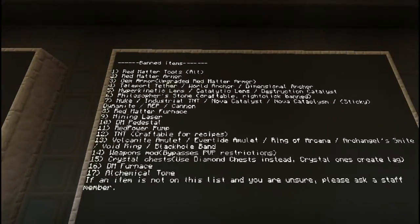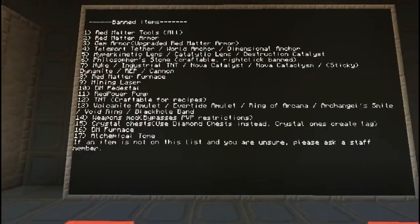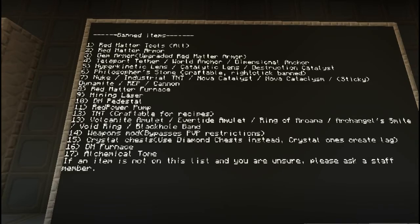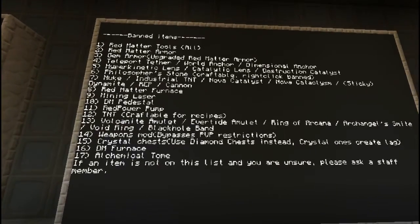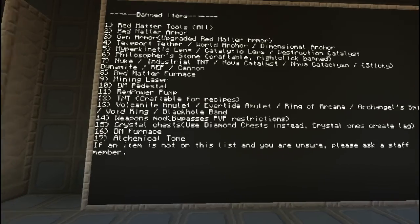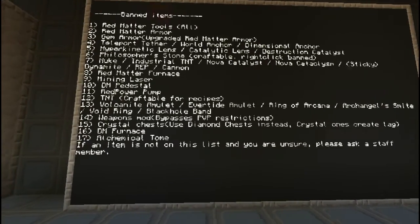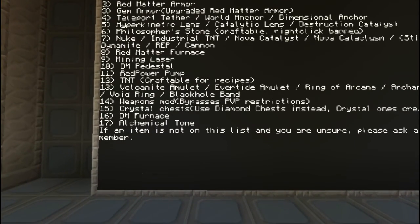Banned items: red matter tools, red matter armor, gem armor, teleport, and all of the different anchors and world loaders. Philosopher's Stone is craftable but right-clicking is banned. Hyperkinetic lens, catalytic lens, and destruction catalyst are all banned. The explosives are banned. Red matter furnace is banned. Regular TNT is not banned out of the explosives. Mining lasers are banned, dark matter pedestals are banned, red power pump is banned.